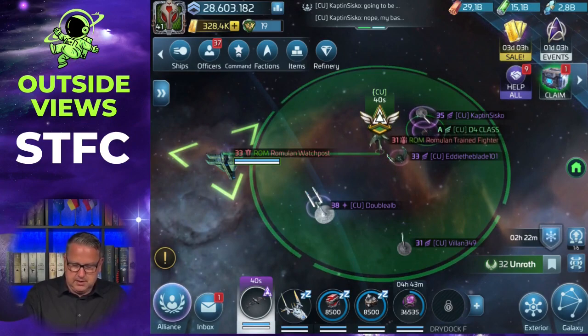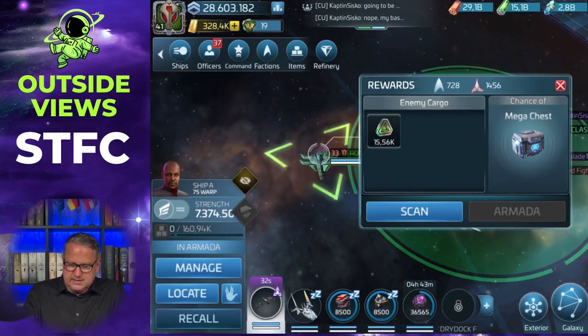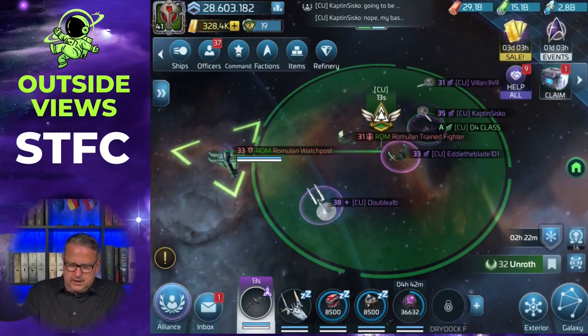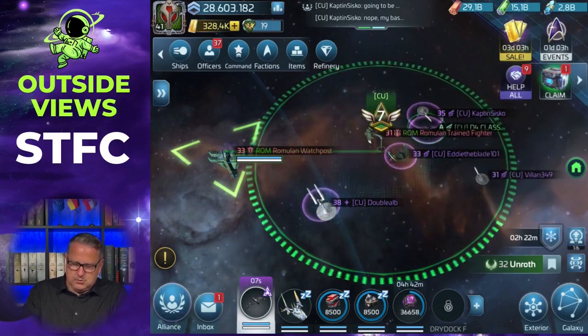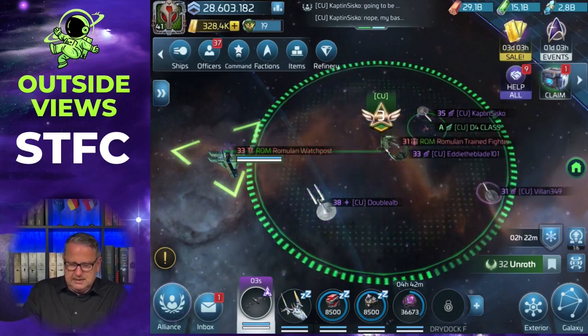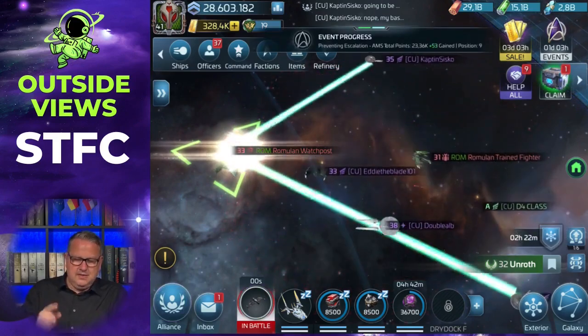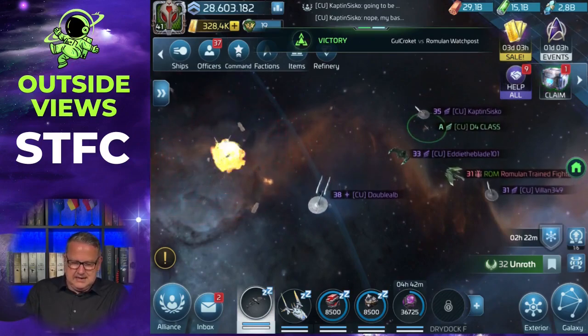If you click on the armada you can see what rewards you get — it says you get 15,560 armada credits that you can exchange later in your alliance store, but it will be split between everyone taking part. Now there's a problem — he's still moving because there's a 10-second countdown. If you move during the 10-second countdown and you're not locked in, you are out of the armada. He showed exactly what I wanted to tell you — if you move in the 10-second countdown, you are not in the armada.